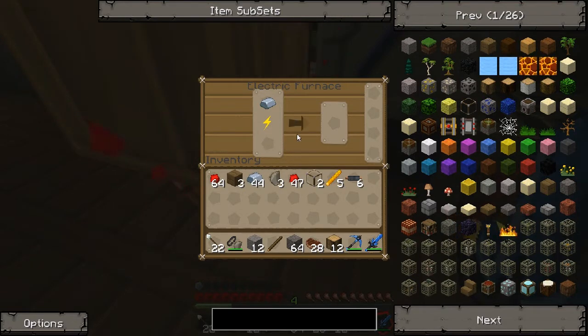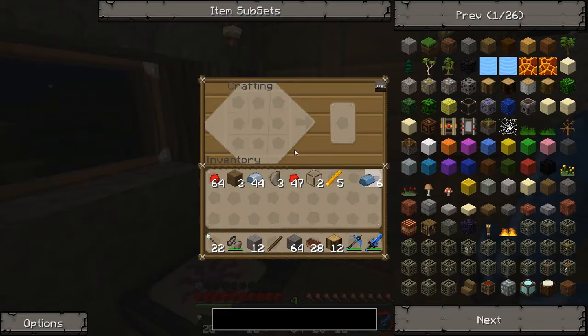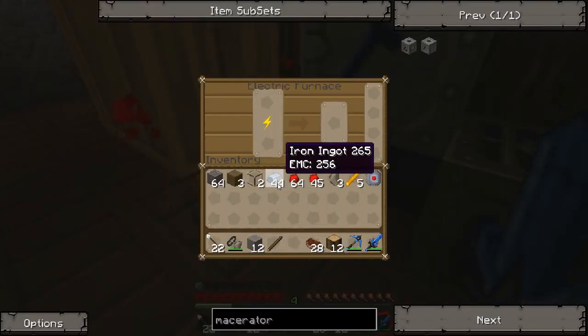Let's get that condenser in there. First things first, we're going to need to make an electric circuit. Redstone, redstone — don't want to waste any little bit. And then macerator, and some marble. Do you need a machine block for a macerator? I believe so — machine block. So let's smelt more iron.